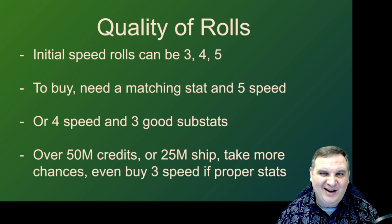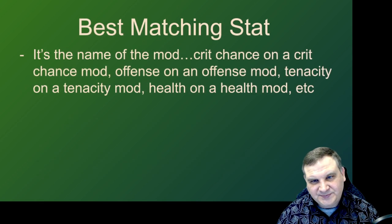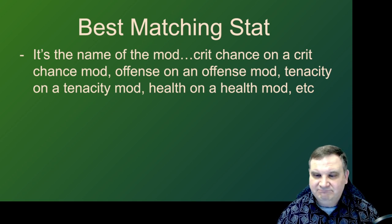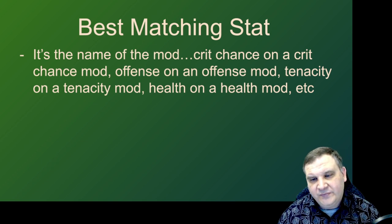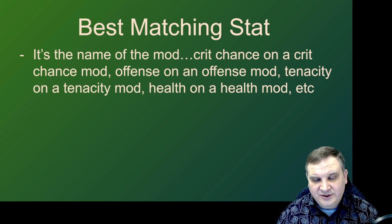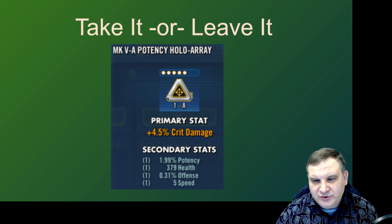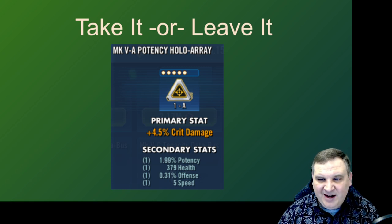Generally the price of entry is going to be 5 speed starting stat on the mods. When I talk about the matching stats, the best matching stat is always the name of the mod. So if it's a crit chance mod set and it has crit chance on it, that's one of your main matching stats. If you get that in speed, then you're taking a serious look at that mod whether it's worth purchasing. Offense and speed on an offense mod. Potency on a potency mod. Tenacity on a tenacity mod. Those are the stats we want. So let's go through a workshop — I've looked through the mod shop and my mod inventory to put together a selection of things we can play take it or leave it.